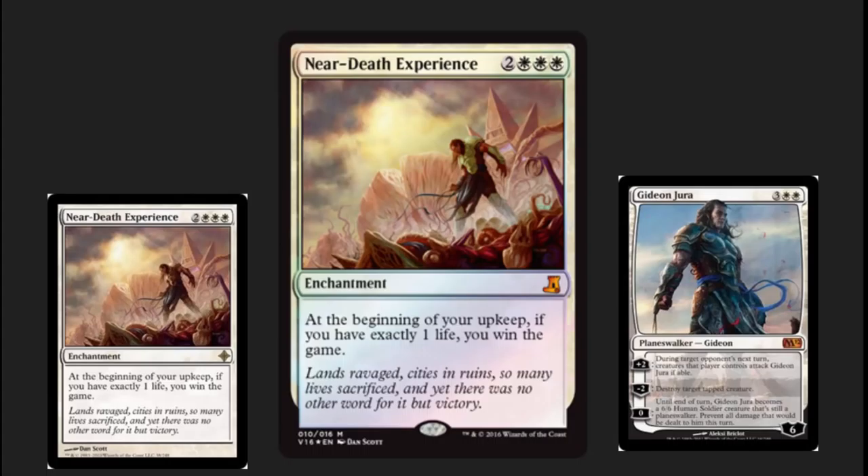Near Death Experience is my number 15. It has Gideon on it, and it shows really the end of the war with the Eldrazi. The artwork on it is nice — it looks like they've recolored the artwork specifically for this set for the new foil version. I would have liked to have seen something else with Gideon a little more front and center. He's just such an amazing figure throughout Magic history.